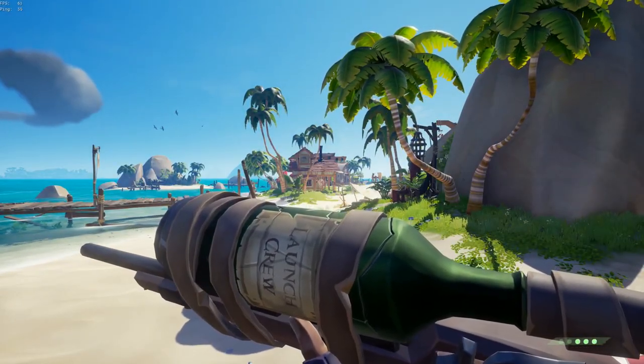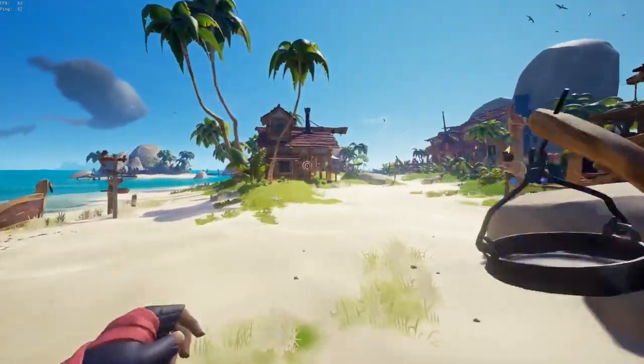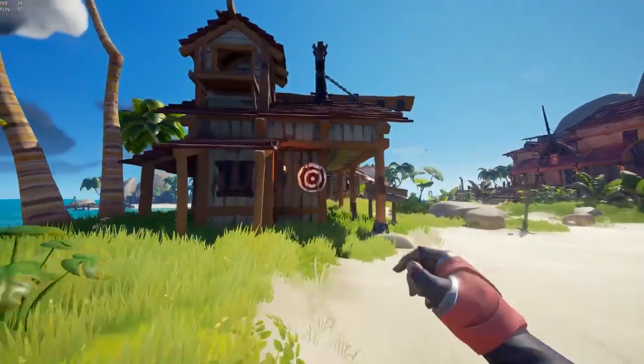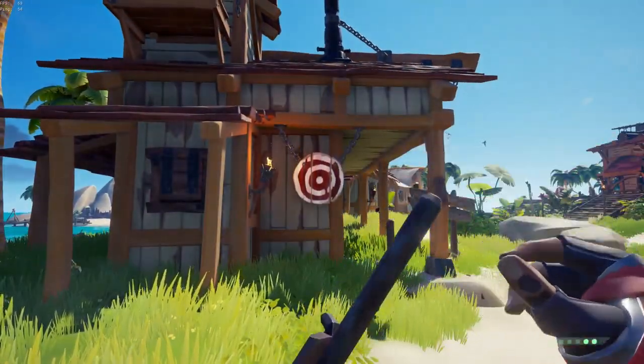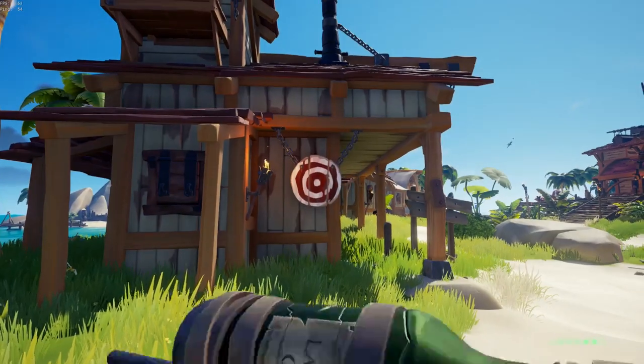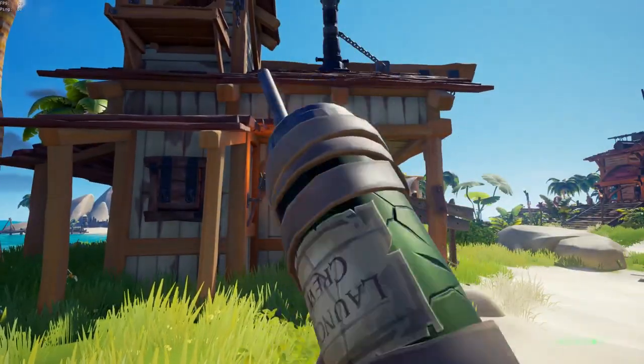If you don't know what quickscopes are, let's start by saying that the sniper has the highest damage of all the weapons, taking 70% of your health bar. However, it is extremely inaccurate when firing from the hip, so you have to aim down the scope to actually land a shot. Players take advantage of this at close range by quickly aiming down their scope to take their shot and get that extra accuracy, which is how it got the name quickscope.